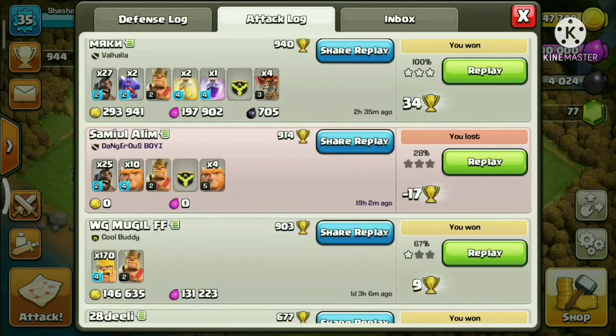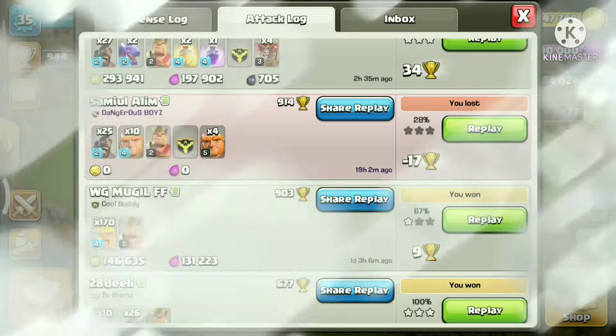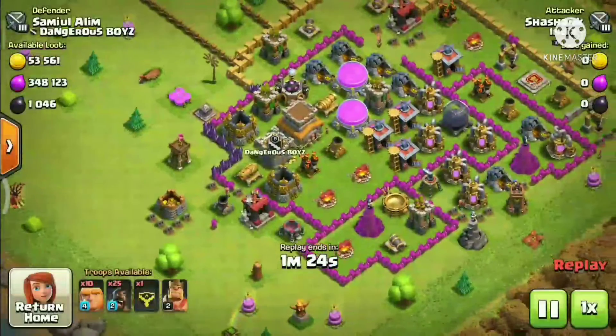Okay, I made a mistake that you should not make — Hog Riders and Giants are not a good combination. Giants take a lot of time, so I made a tutorial for you to know how that affects your attack. Hog Riders and Giants are a bad idea.